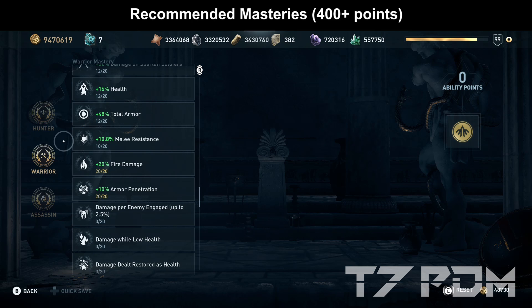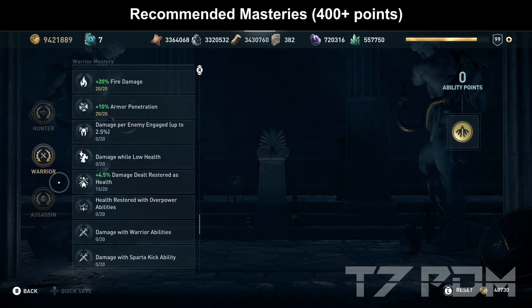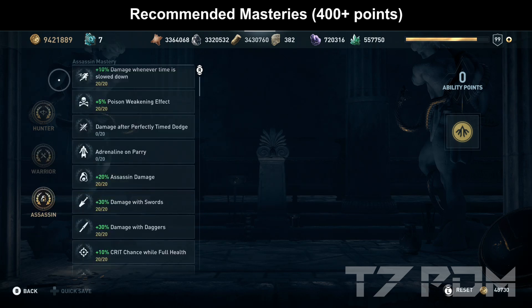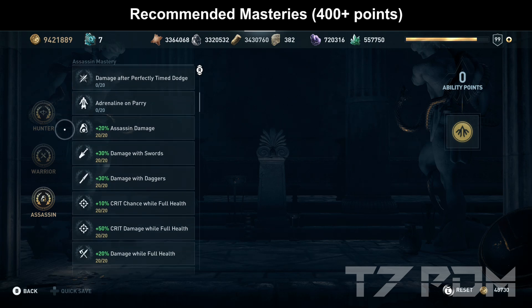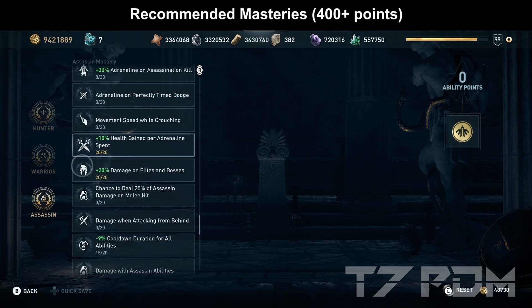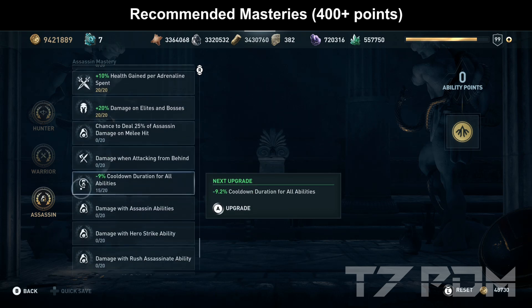If you really have too many points, you could invest a couple in damage to Athenians and Spartans, but that should be your last resort. Health on armor is okay, 10 points on melee resistance is still enough, max out fire damage, armor penetration, and put a couple of points on damage dealt restored as health. In the assassin tree, go for damage whenever time is slowed down, the poison weakening effect, assassin damage, damage with swords or daggers depending on your build, crit damage, maxed out damage while full health, maxed out poison damage, a couple of points on adrenaline, and reduce the Vanish ability cooldown since it has quite a long cooldown.